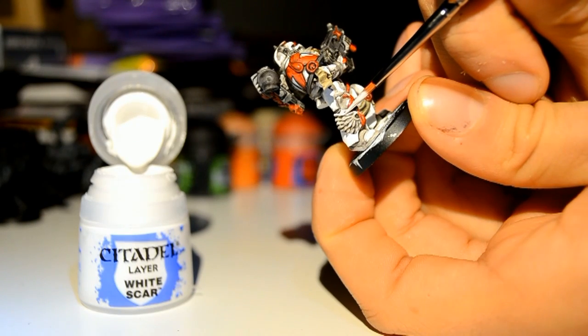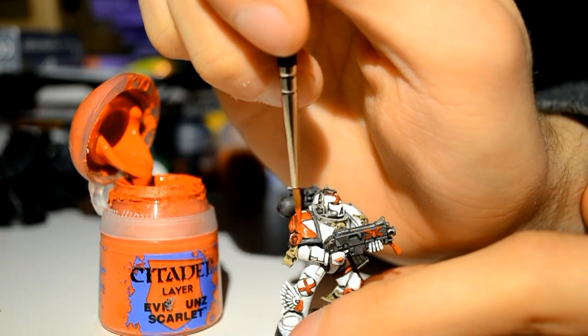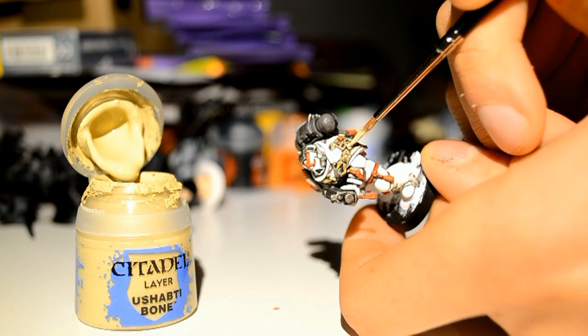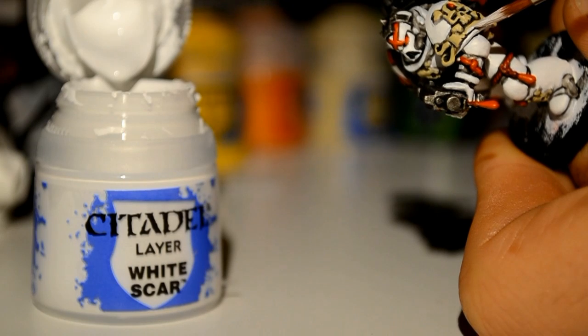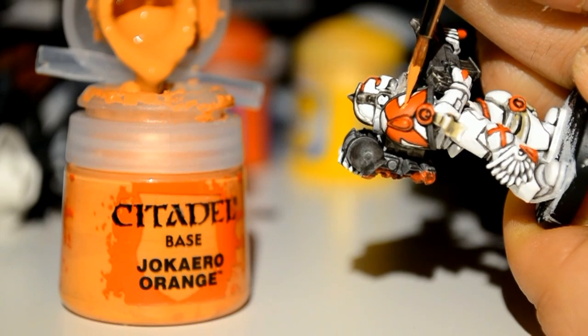Then I'm using White Scar just to clean up where the wash splashed about. Doing the same with Evil Sunz Scarlet on the red. Go around all the bony parts with Ushabti Bone — just clean it up. If you're really careful when you apply the wash, you don't have to worry so much. Here I'm highlighting with White Scar on the bone parts, because white is a perfect highlight on bone.